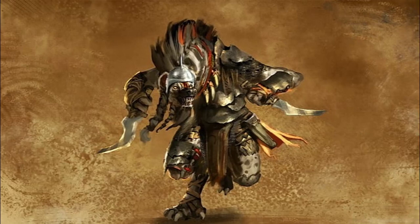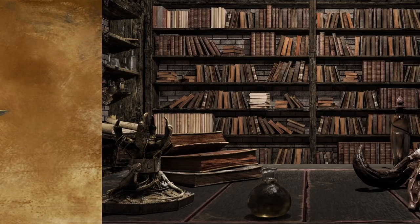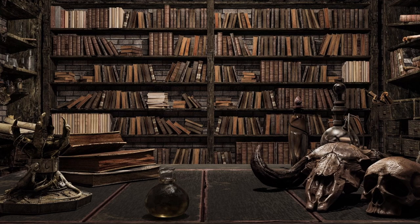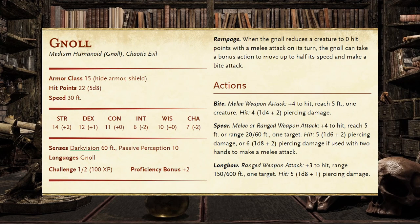Gnolls are pure bloodlust in monstrous form, raiding and devouring anything in their path as they move across the world. Now that we've examined their lore, let's pivot over to their mechanics by looking at their stat block. This is what the Gnolls' stat block looks like — let's break it down section by section.